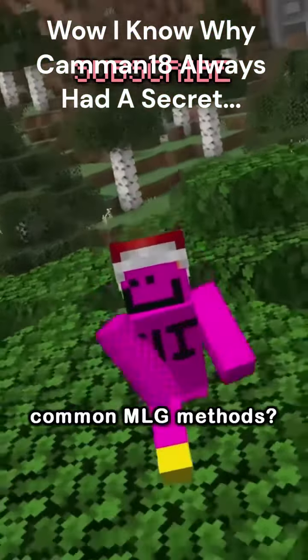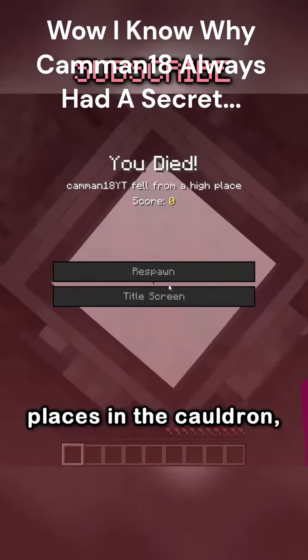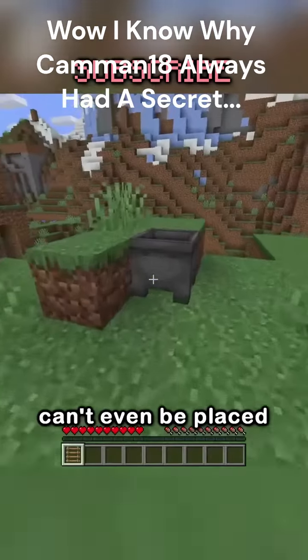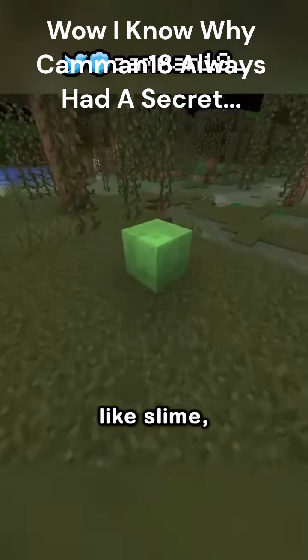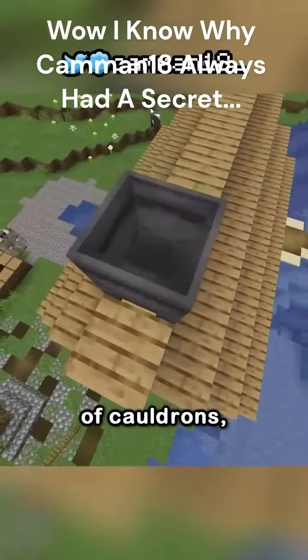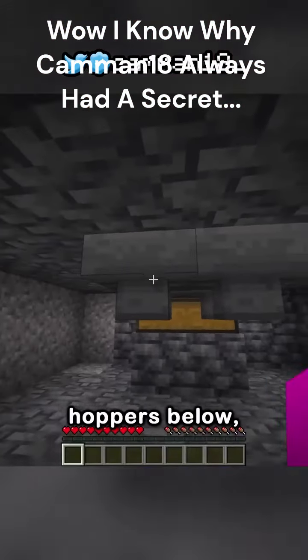What are the most common MLG methods? Water bucket? Places in the cauldron. Powdered snow places in the cauldron. Boats can only be placed on the tiny edges. Ladders can't even be placed on cauldrons. That just leaves uncommon blocks like slime and hay bales, but these are super hard to do because of the depth of cauldrons. And on top of an almost guaranteed death, you can also put hoppers below to collect the loot.